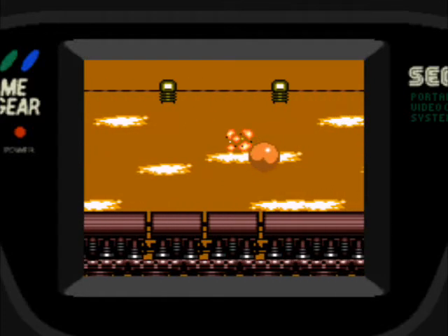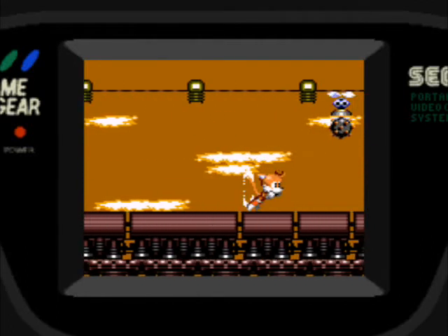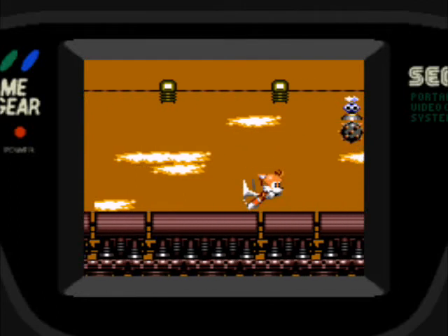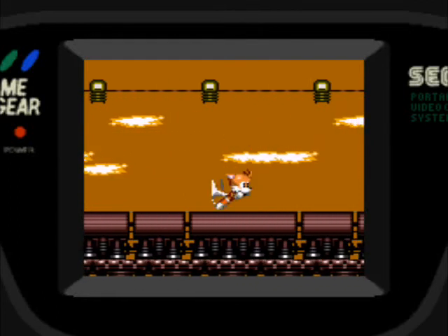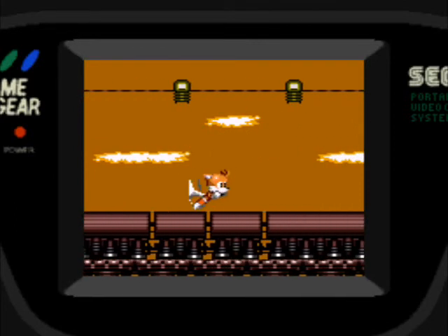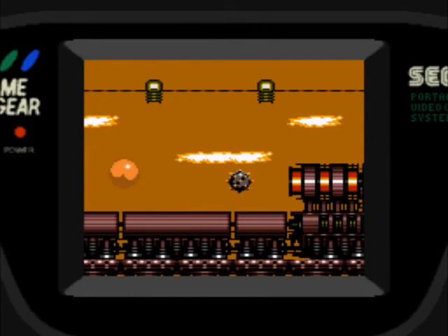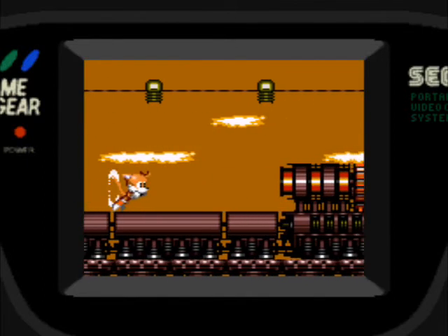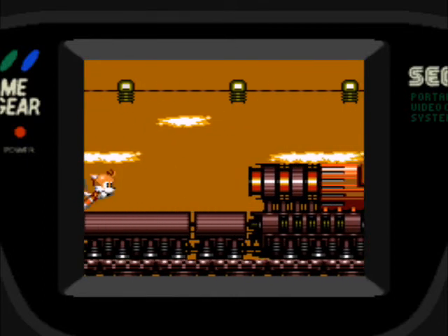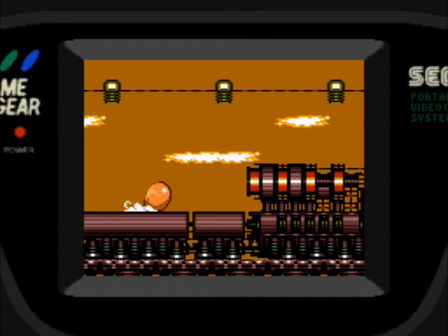Acá tengo que matar a estos bichos que me tiran bolas con pinches y paso por debajo. Igual saltándoles los matan directamente. El tren corre solo pero me puedo mover izquierda a derecha. Llegué a la locomotora. Para ganarle tenemos que, cuando dispara esa bola con pinches, ir a pegarle directamente, cuatro veces, y ya está. Ganamos y pasamos a la siguiente zona.